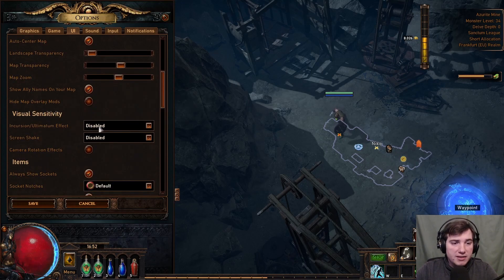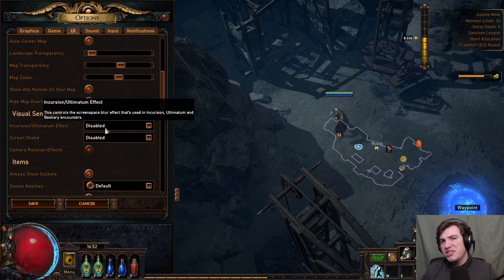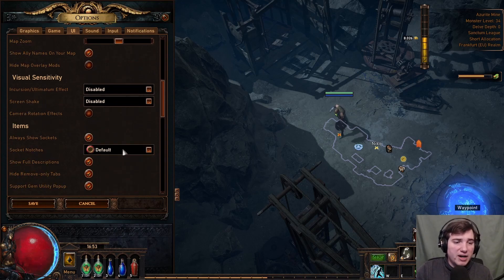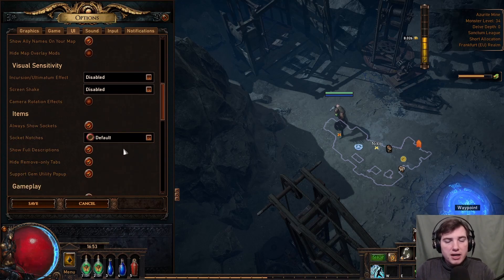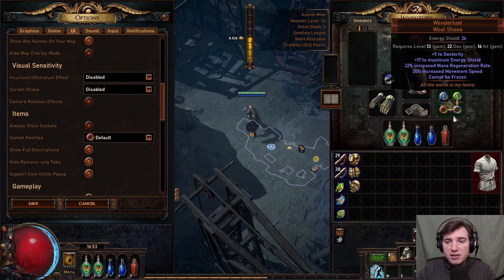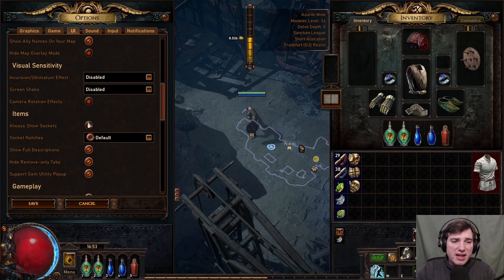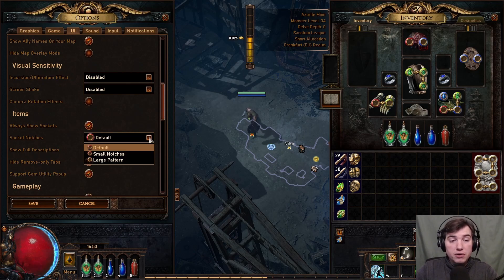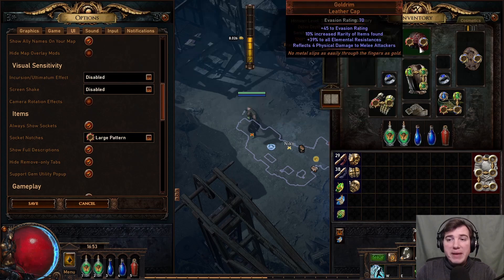I have disabled all the effects options — I don't like screen shake or the Ultimatum effect that blurs the screen. Sockets you can enable if you want; I disabled them. For item display, I recommend enabling 'Always Show Sockets' so you don't have to hover over every item to see its sockets. If you're colorblind there's an important option here that adds patterns to sockets so you can distinguish colors when deciding which gem goes in which socket.